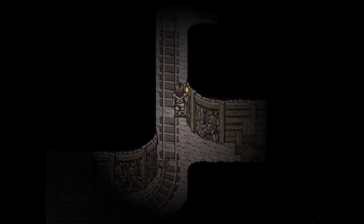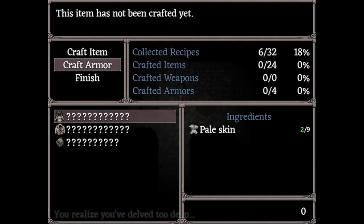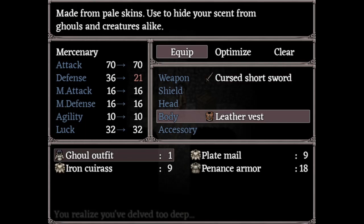Another important thing: if you have the Assassin's Handbook, you unlock the recipe to craft — with two pale skins obtainable by using a skinning knife on the ghouls or on the Night Lurches — the ghoul outfit. And the Night Lurches will not attack you if you don't run into them while you have the ghoul outfit on.